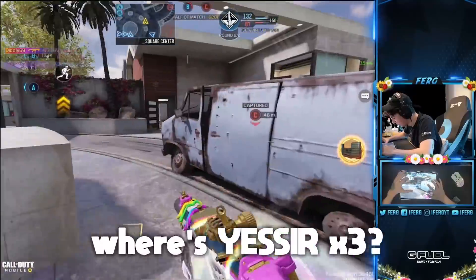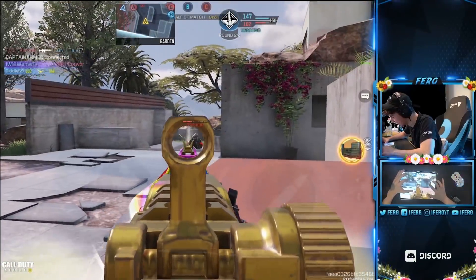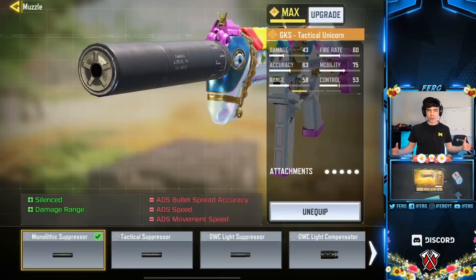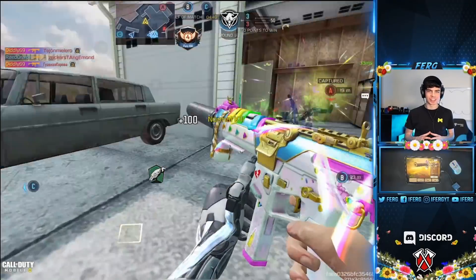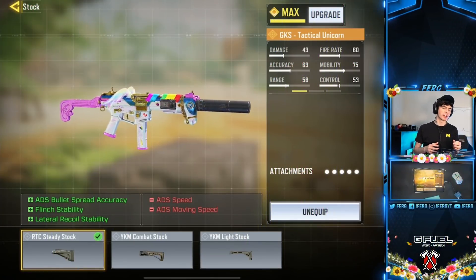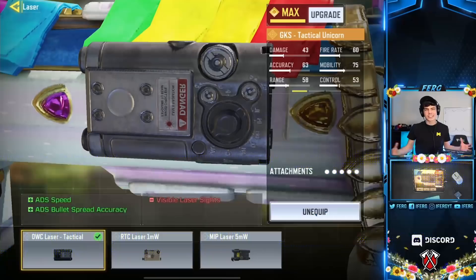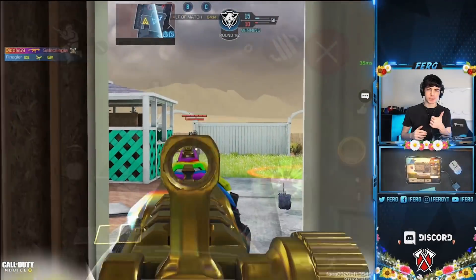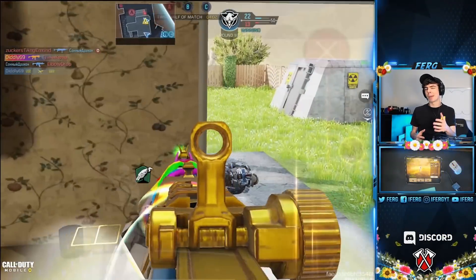Yes sir times three — that equals a yes sir ski. Nice! So here are my attachments for a nuke loadout: we've got the Monolithic Suppressor to keep myself off the minimap, lower my sound per shot, and give me extra range. MIP light barrel because it's an SMG and I want fast ADS speed. Number three: the RTC Steady Stock for better flinch stability, better ADS spread accuracy, and better lateral recoil stability. Next up, the OWC Laser Tactical for ADS speed and ADS bullet accuracy.